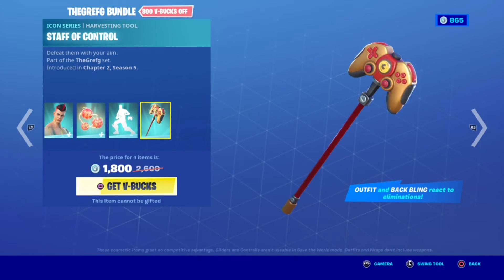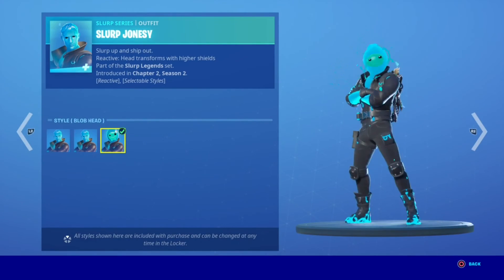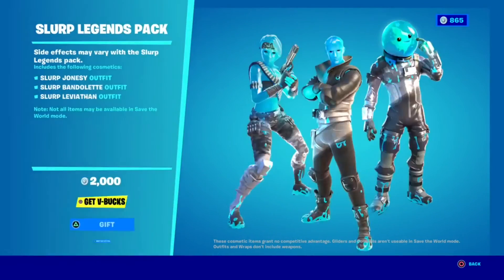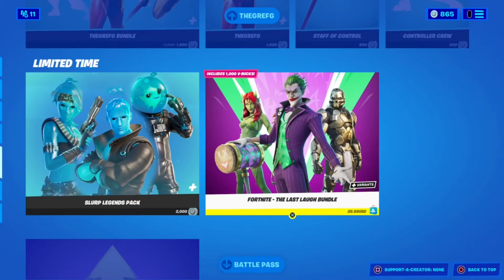Then the Legends Bundle — wet sub Jonesy with his air styles and Leviathan with his air styles — all for 2,000 V-Bucks. The last one has a PlayStation logo next to it in the store.